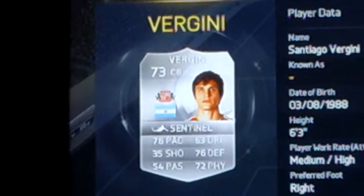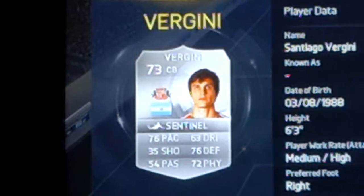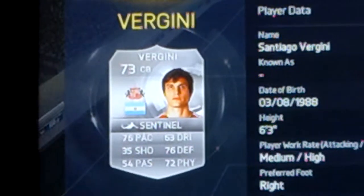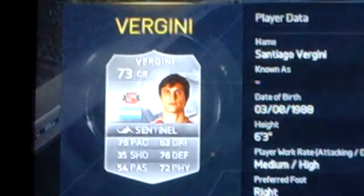The other centre back is a silver player — he plays for Sunderland, his name is Santiago Vigini. I'm surprised he doesn't go for more. Medium-high work rates, he has 76 pace, 76 defending, 72 physical, and he only goes for 3 and a half K. Absolute tank.